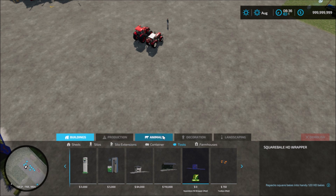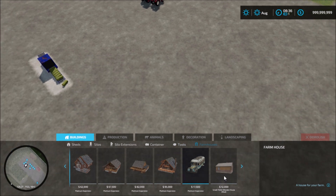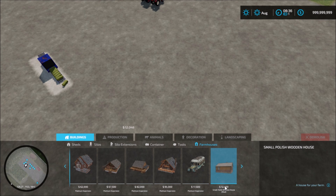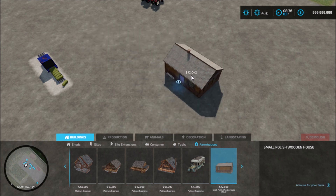Then we have the farm houses. So this is a small Polish wooden house mod. Costs 12,000. And this is how it looks when you put it down and place it. So that's the Polish mod there.